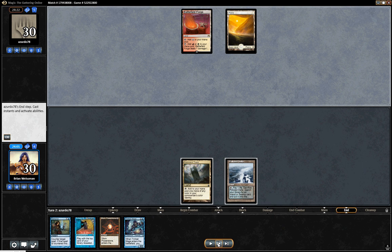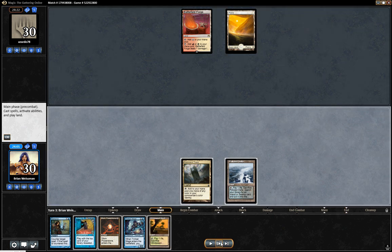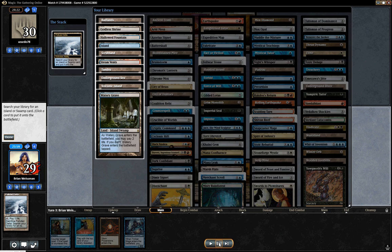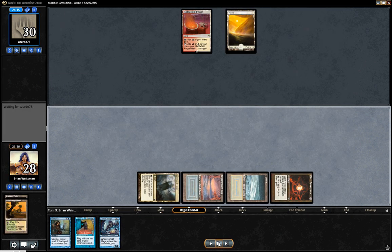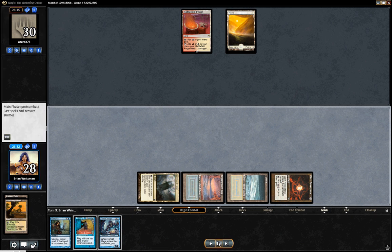He doesn't do anything. It's looking a little worse because he didn't play something for me to Remand, but maybe I'll get lucky. Another fetch land right off the top — the deck just absolutely delivered. I'm going to play Power Stone because it's now way stronger as a turn-three play than Trinket Mage. It didn't used to be, but now that Trinket Mage doesn't have great targets, it's definitely stronger.